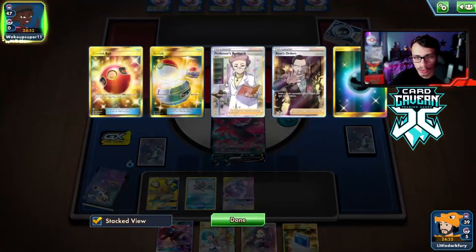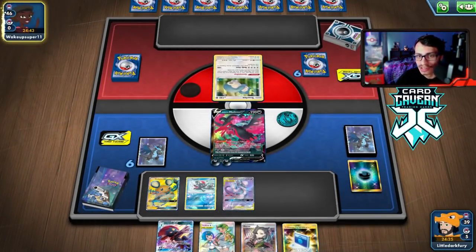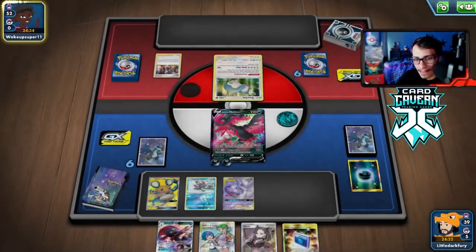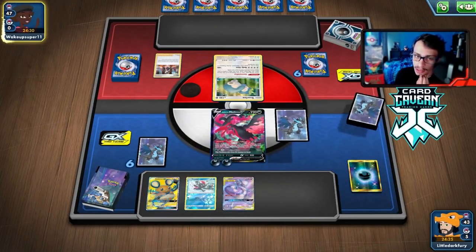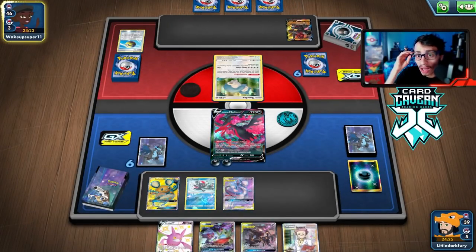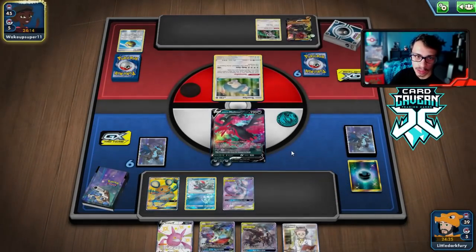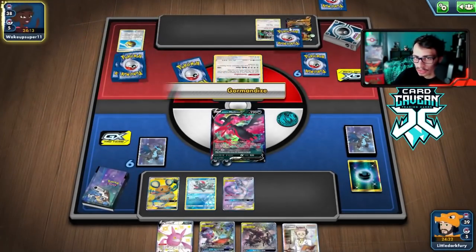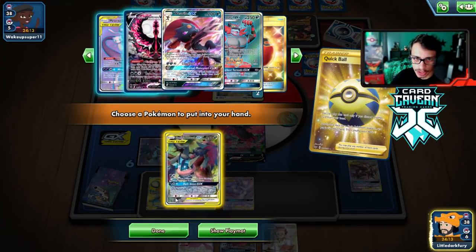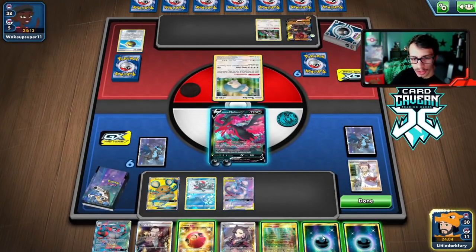We hold the hand for a turn — we did lose Boss to Dedenne though. They Marnie away our hand. We can still Research. They're playing a Colossal deck, so it has to be the Mewtwo show since most of our stuff is weak to Dark. Colossal is winnable — we work towards Dark Moon but we also have Incineroar if they attack us. Quick Ball is a good top deck. I'm going to Research rather than bench Crobat — I don't want them to boss Weavile off the bench to win the game.